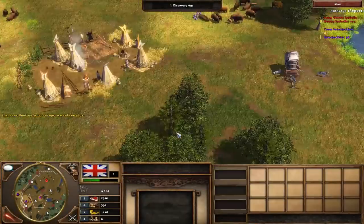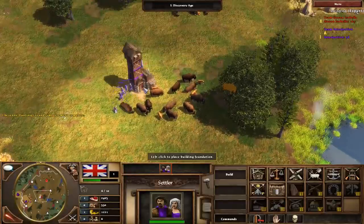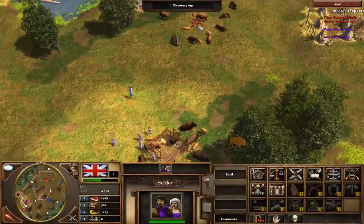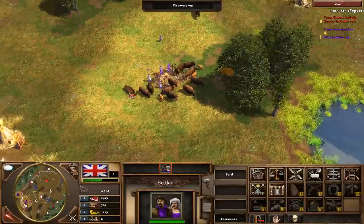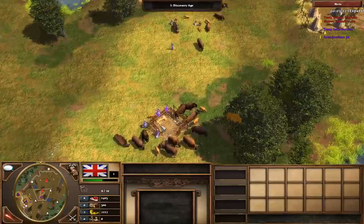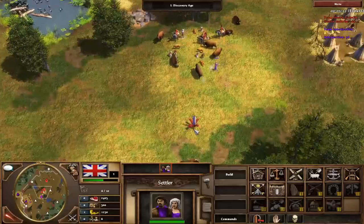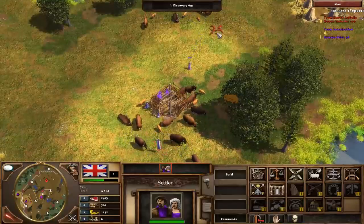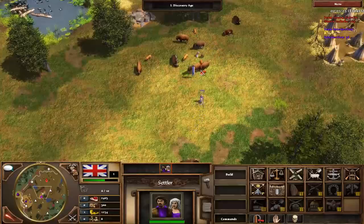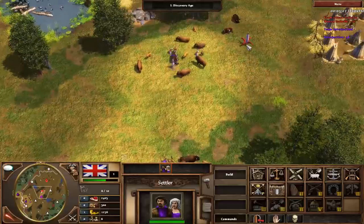Tip number two: building an outpost on your hunts. Whilst this might sound obvious, a 250 wood investment for a place to garrison vulnerable settlers into is just a no-brainer. Building an outpost on a faraway herd or coin mine will save your settlers' lives should they be under attack. You don't want to be losing settlers, since they cost 100 food each and take 25 seconds to train. Losing a settler essentially puts you 100 food down and 25 seconds behind your opponent's economy. It's also worth noting that you can herd other packs of animals onto existing outposts to save wood.